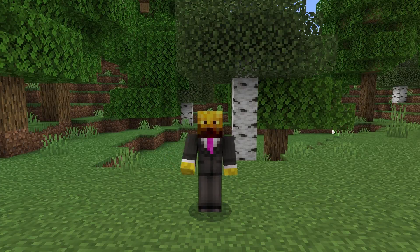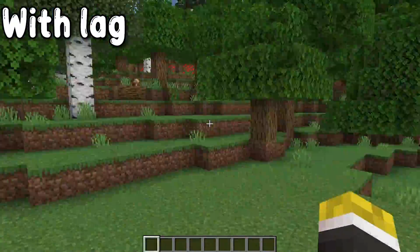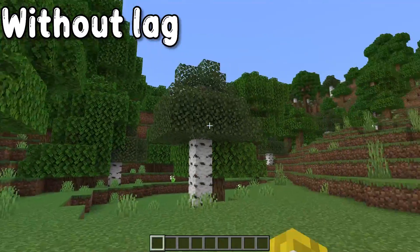If you didn't know, in the Minecraft settings they have a built-in input lag, so when you move your mouse it actually moves a little bit slower than you're actually moving it. If you follow this short two-minute tutorial, I'm going to easily show you guys how to remove that input lag.